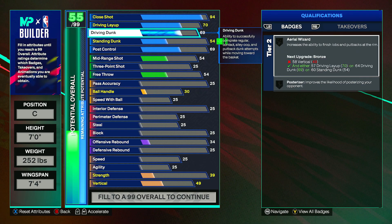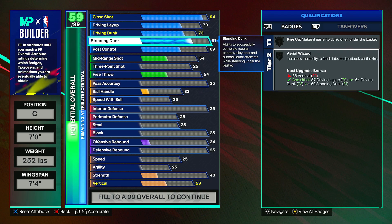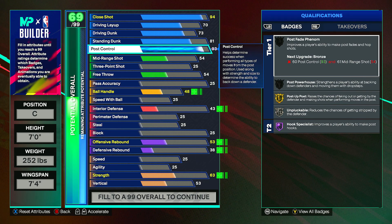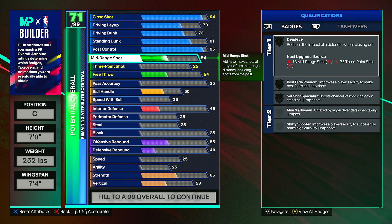Driving dunk can go to a 73, so you do have some slashing in this build, but the emphasis is going to be back-to-the-basket scoring. Standing dunk can go up to an 81, which will get Rise Up onto silver or gold, and you'll also get Aerial Wizard. Post control can go to a 94 or 95 — with a big man build you need this pretty high. Post Up Poet gets up to Hall of Fame, and you can use your cap breakers to get that up to Legend. You also get Unpluckable and a ton of other good badges from that.